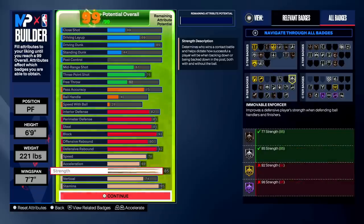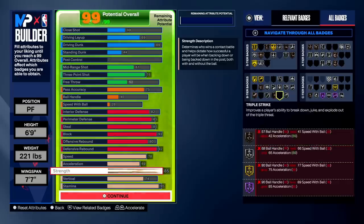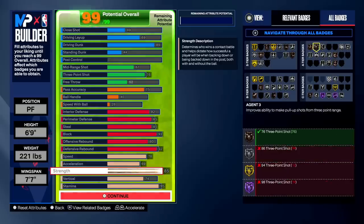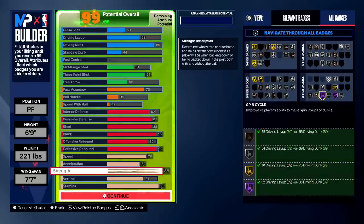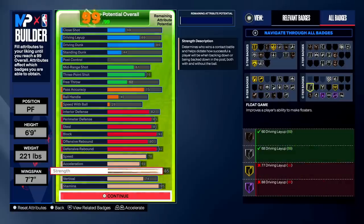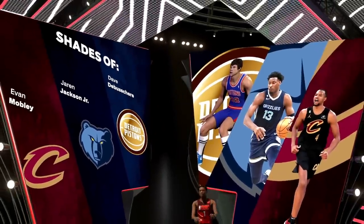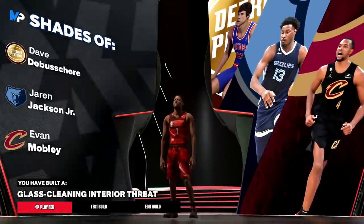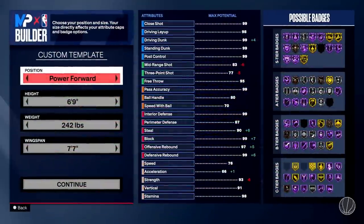This 6'9 popper build is looking great: gold Box Out Beast, gold Anchor, gold Rebound Chaser, gold Aerial Wizard, gold Off Ball Pass, Hall of Fame Spin Cycle, Hall of Fame Two-Step — very solid badges. Silver Interceptor, silver Chase Down, silver Slithery Finisher, silver Post Lock, silver Needle Threader, silver Dimer, silver Brick Wall. The build compares to JJJ — glass cleaning interior threat. This is a great popper build to base your build off of. Shout out to Iggy Mo who streams on Twitch — he made another popper build, which is our fifth build of the video.